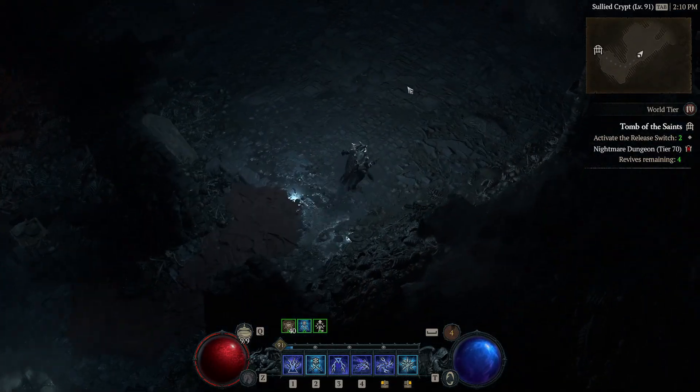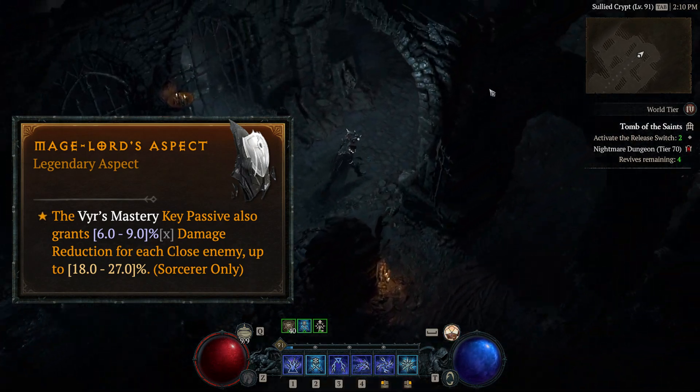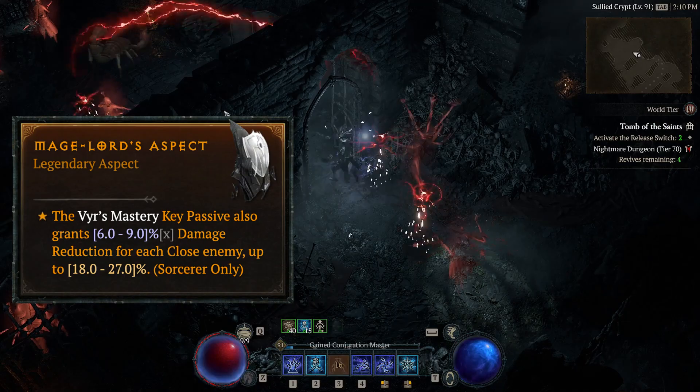Hi everyone, it is Aya James. I got a drop of the Mage Lord aspect recently, and I did a couple of testings to see if it is a good aspect in general — let's find out.